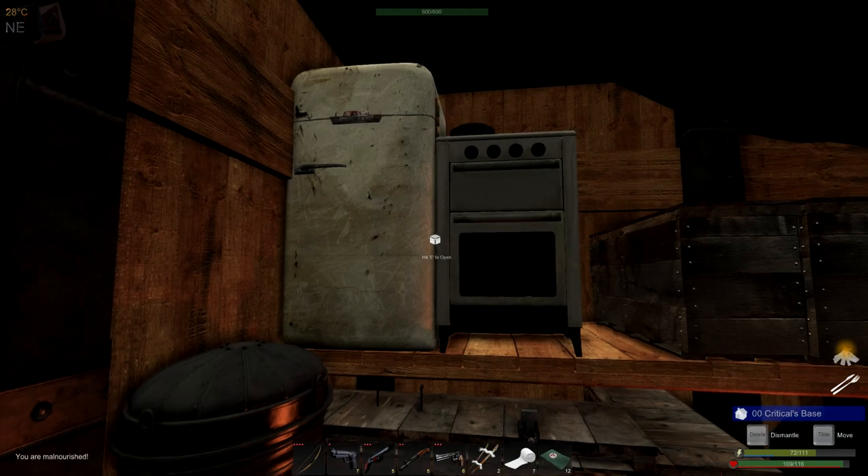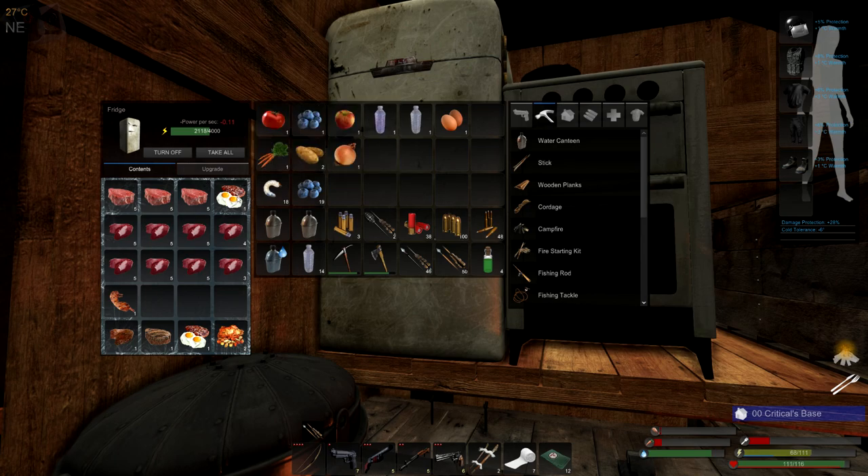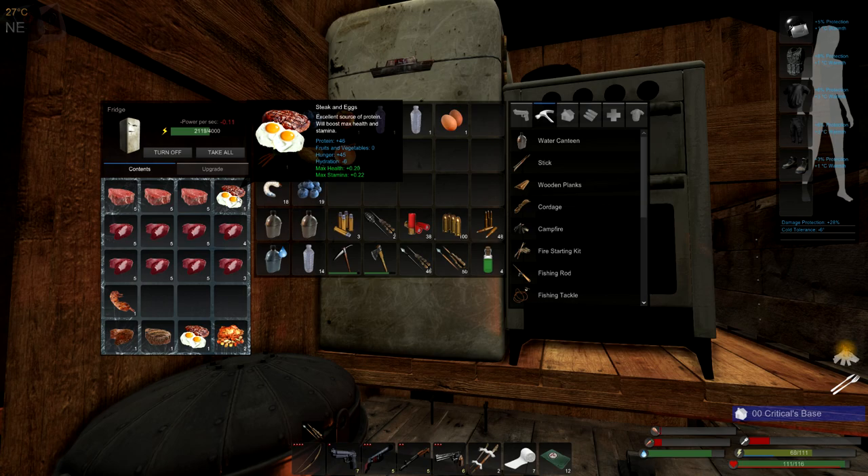If I go to my refrigerator, here I have foods that will actually increase my food buff. On the steak and eggs, it's got the blue text telling you what type of benefit you're going to get. At the very bottom you'll see max health plus .20, max stamina plus .022, which means if I eat five steak and eggs — which you can't do in a row because it's going to fill you up too quickly — but in the course of, let's say, two days, I ate five steak and eggs, I would raise my health by one point and I would raise my max stamina by one point plus a little smidge.